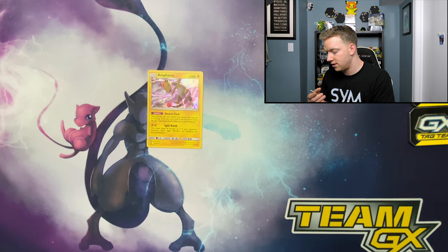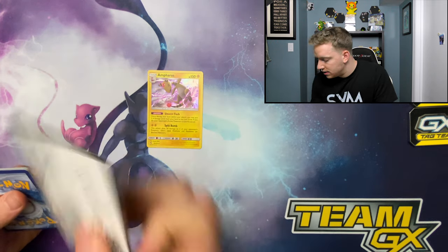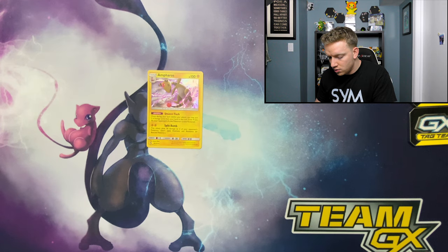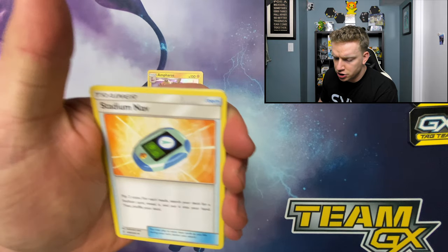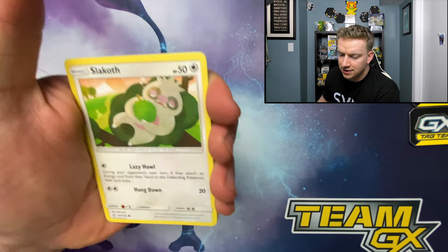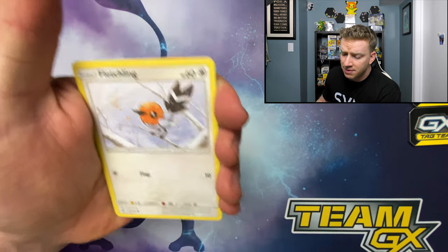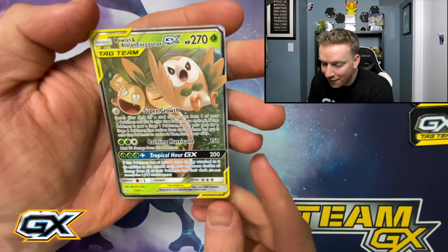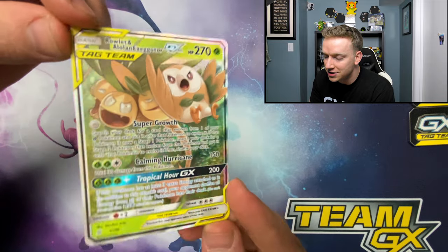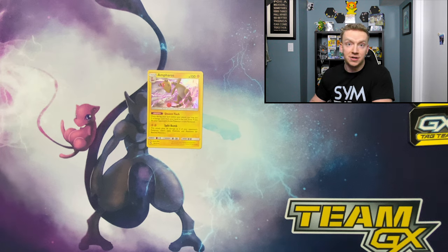Oh, we got a white coat card guys! Not gonna get too excited because our luck - we'll get a white coat card and it'll be booty cheeks, just a regular holographic. Weakness Guard Energy, Stadium Nav, Gabite, Slack Off, Houndoom, Edge, Magnemite, Fletchling, Necrozma - and a Rowlet and Alolan Exeggutor GX. I have like a million of those, but it's a GX nonetheless, so let's not complain.